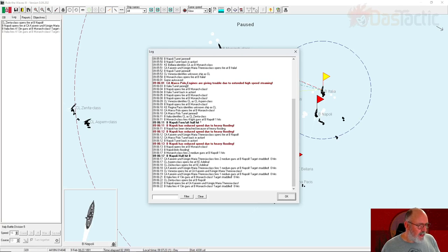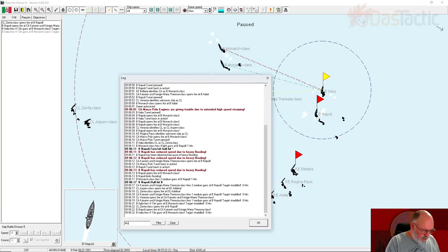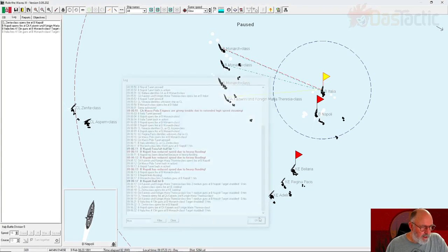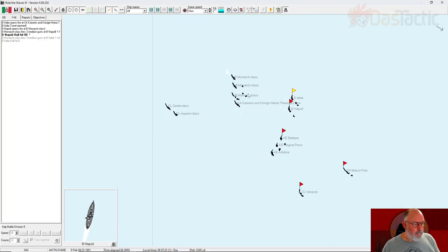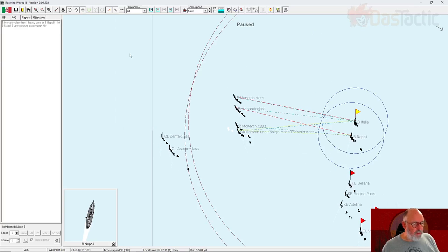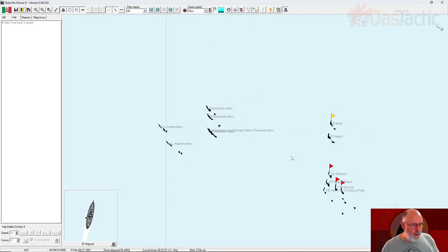Filtering the log for 'Monarch' to see hits — there it is, fires at the Napoli, one hit recorded. The turret has been knocked out on the Monarch — likely a jam — that's what's considered medium damage. The hull is not moving. Clearing the filter and continuing at slow speed. Ships are still maneuvering. I can lock the camera to follow the action. Things are still moving; now we're moving out of range.